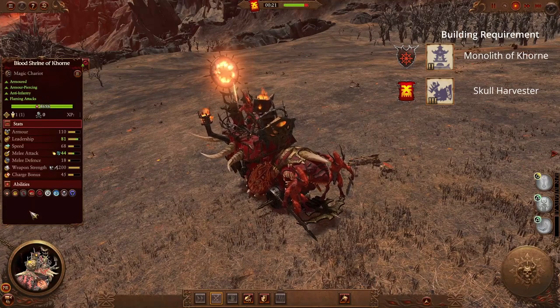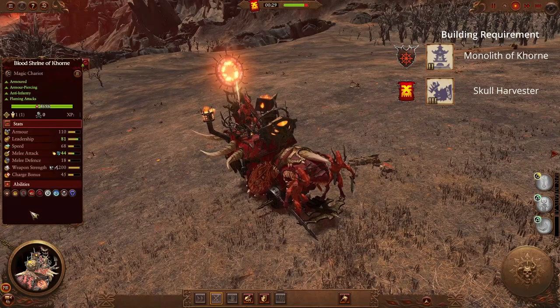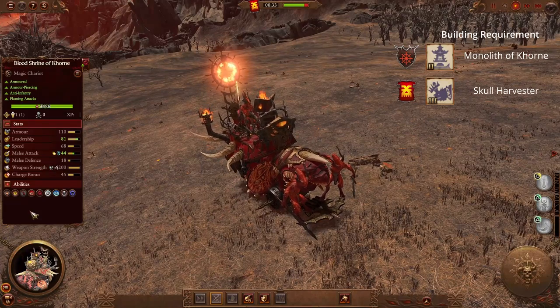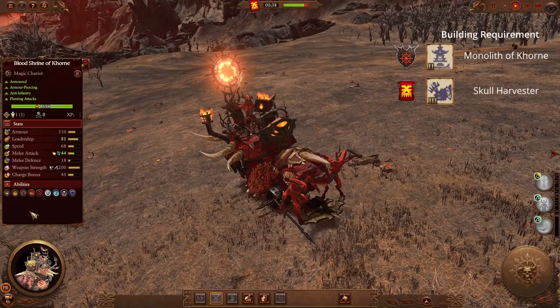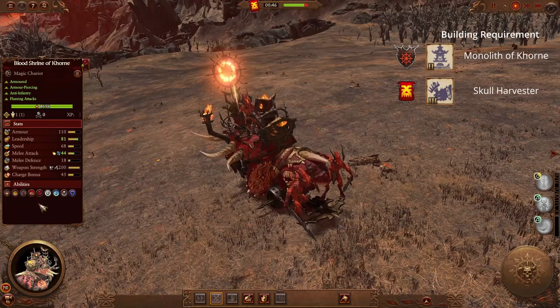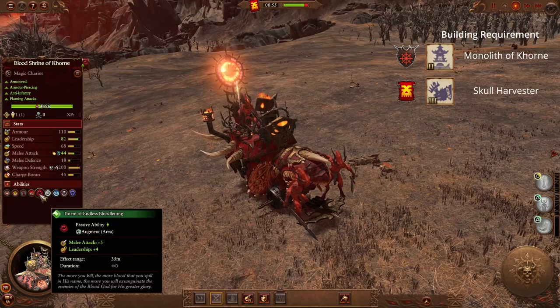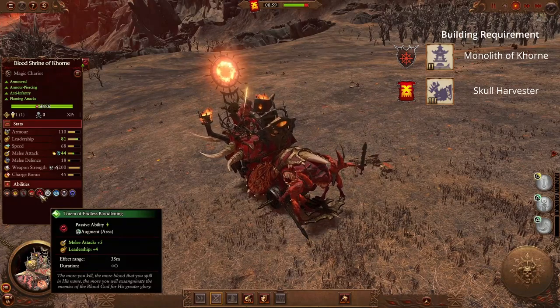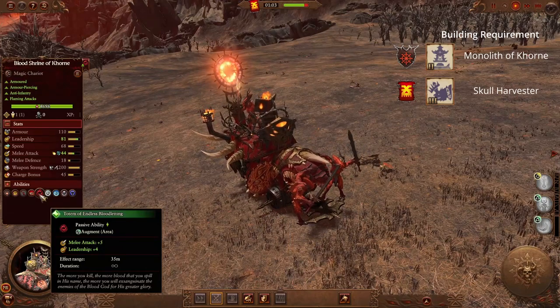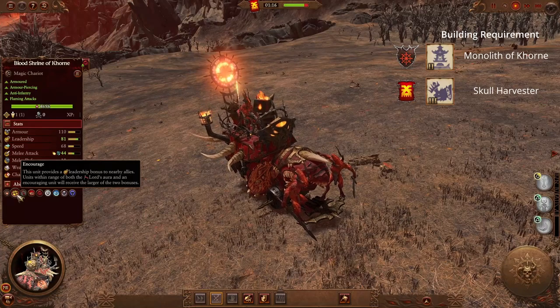Moving on to Khorne, we have the Blood Shrine of Khorne. This unit is already pretty incredible — it has a pretty good melee attack with a bonus versus infantry. Its melee defense isn't great; however, its incredible attack animations just send enemy units flying all over the place, meaning it doesn't actually take as much damage as you'd expect. Looking at the buffs it provides, the Blood Shrine has the Totem of Endless Bloodletting, which gives a melee attack and a leadership buff to everything within 35 meters. It also has Encourage, so if your lord isn't nearby, this unit provides that little bit of extra leadership on top of that.